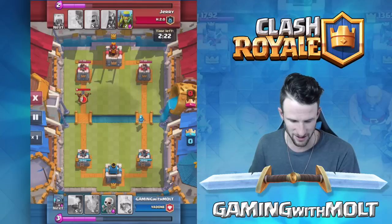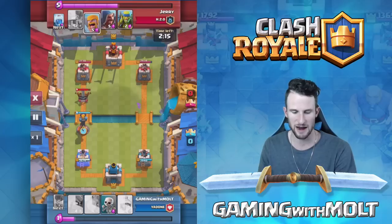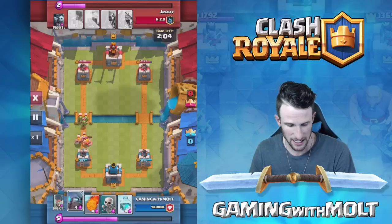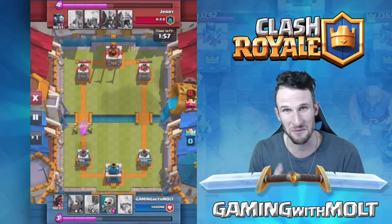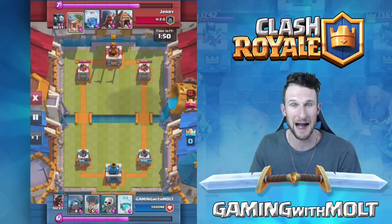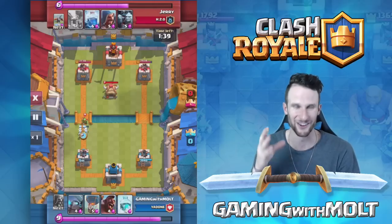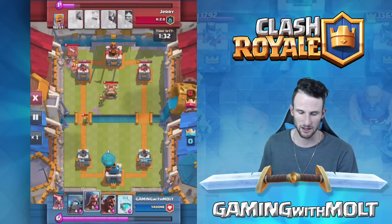He just dropped the X-Bow behind his tower — I am so annoyed. But thankfully it's focused on our wizard, and we can drop off our inferno tower and take it down real quick. The inferno tower does great damage to X-Bows — it's an amazing counter. Then I miss the fireball on the spear goblins, I'm terrible. While playing this game, I was also playing balloons and had to put that match away because I was over 2200 trophies and needed to focus on this match.